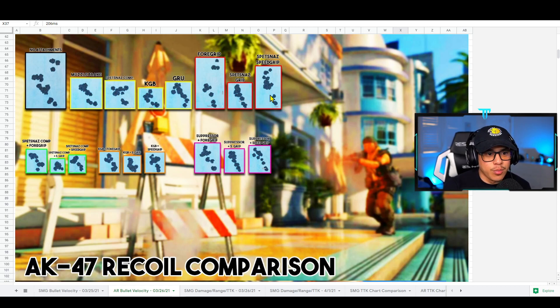For under-barrel, your best bet is the Spesnaz Grip or the Spesnaz Speed Grip, but I prefer the Speed Grip because it has the least amount of cons affecting performance — mainly mobility. The Spesnaz Grip does give the best recoil control but dramatically reduces shooting move speed. Imagine using the KGB plus the Spesnaz Grip — that shooting move speed reduction would be so much that you'd feel like a slug engaging in gunfights.